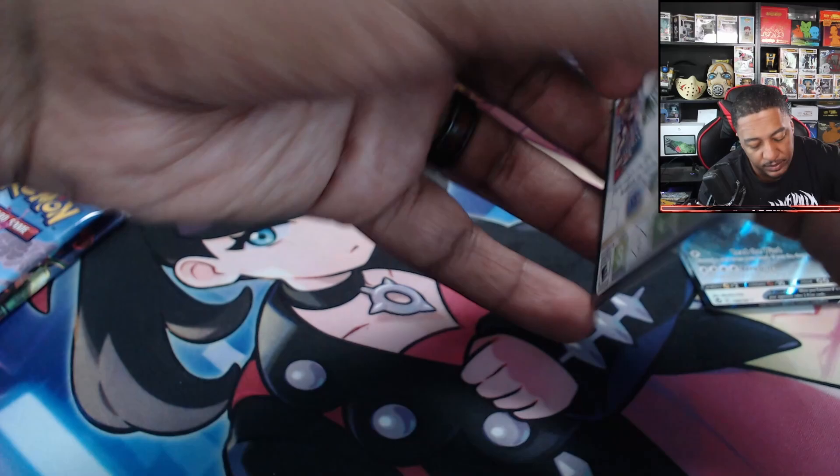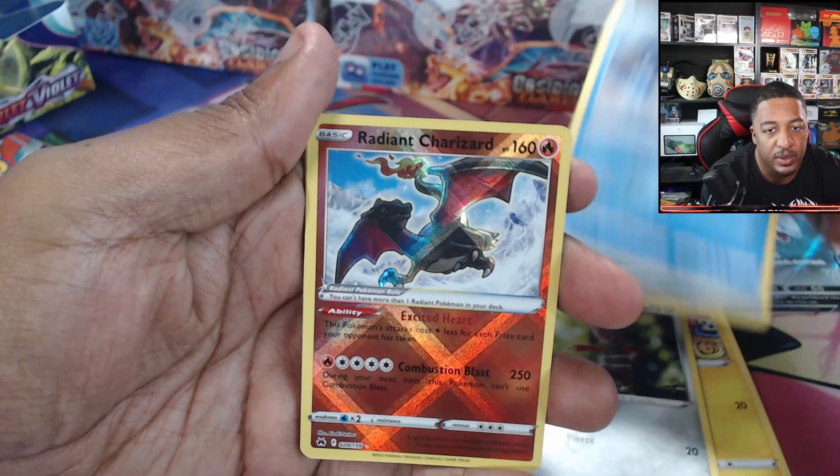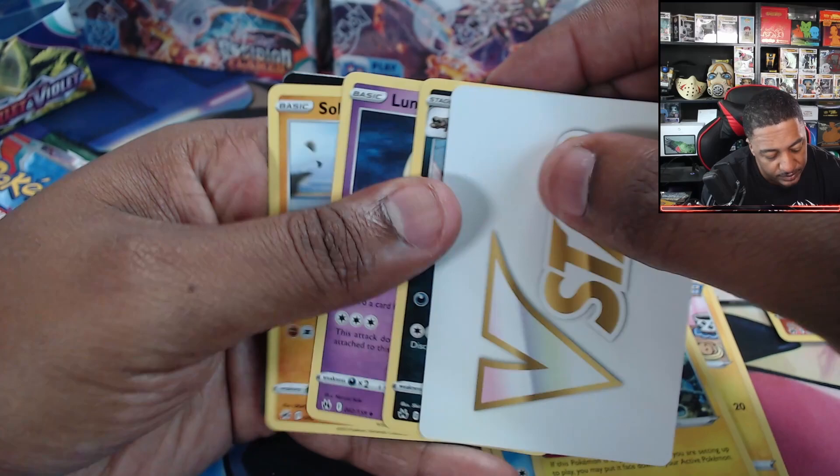Now we're going into Crown Zenith, and we got Energy, Shinx, Larvesta, Podnard, Welmer, Radiant Charizard, and a Luxray — nothing else from that pack.